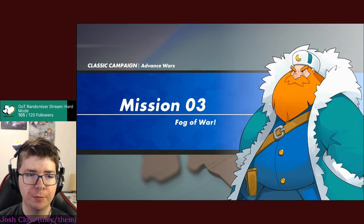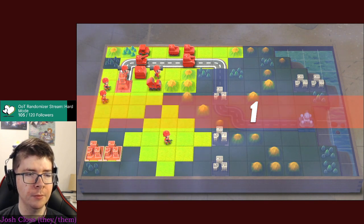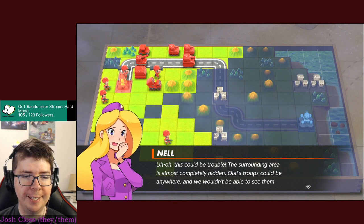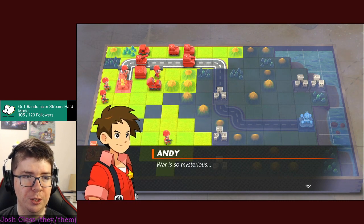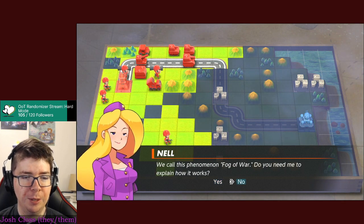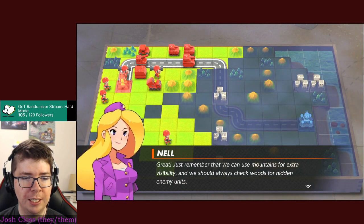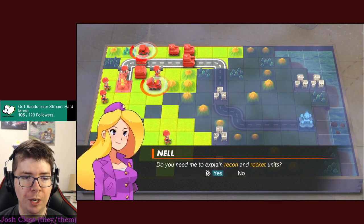Fog of war - the surrounding area is almost completely hidden. Olaf's troops could be anywhere and we wouldn't be able to see them. War is so mysterious. I've played a real-time strategy game before, so I know how it works. Just remember: use mountains for extra visibility and always check woods for hidden enemy units.